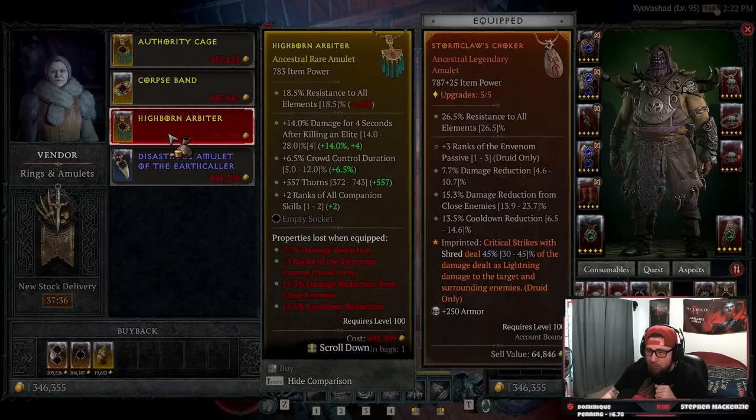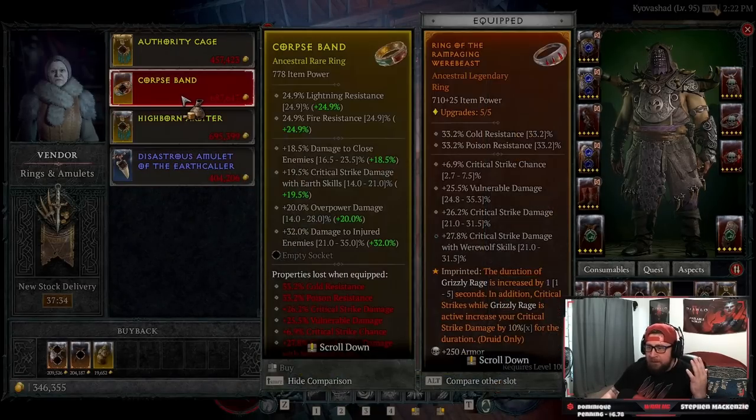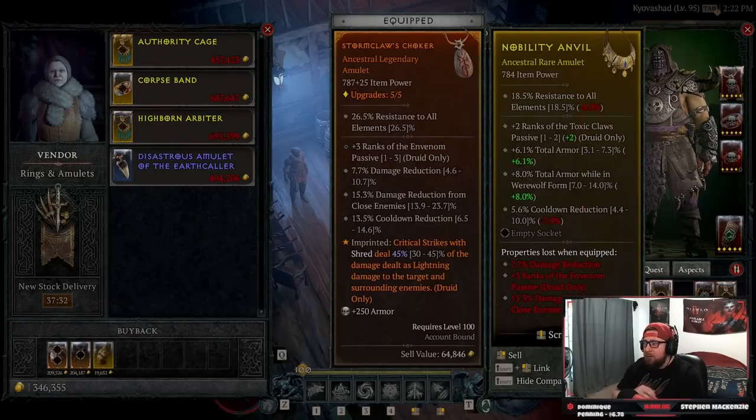So we're going to go ahead and snag this amulet. We've spent all of our money and it's an absolute God roll. Not only did it give us toxic claws — I probably would have bought it just for that reason — but it has all of the other stats that we need as well, especially cool down. Cool down is very important.